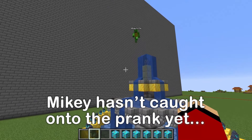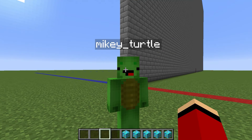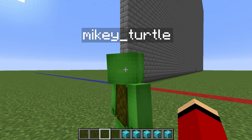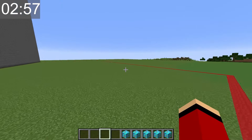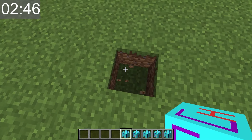Time for us to move on to round two. This time, we'll build something other than fountains. I have a suggestion — the goal for this round could be a stable, like where they keep horses. Poor Mikey! He has no idea about my secret item. I'm gonna use it to build the stable!